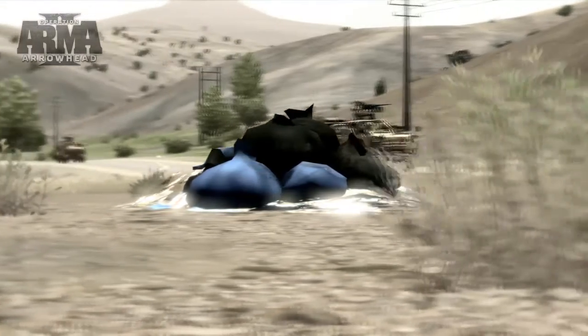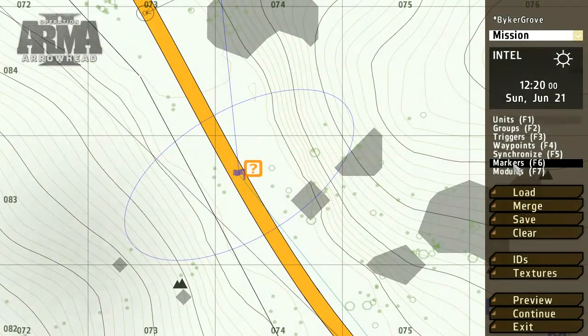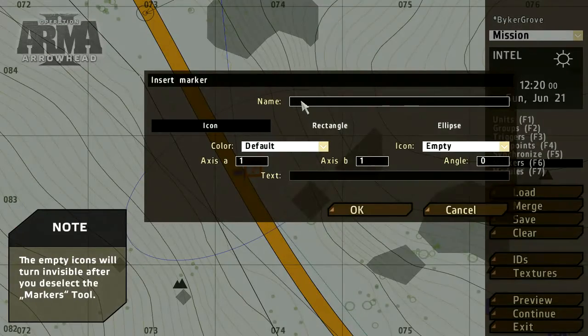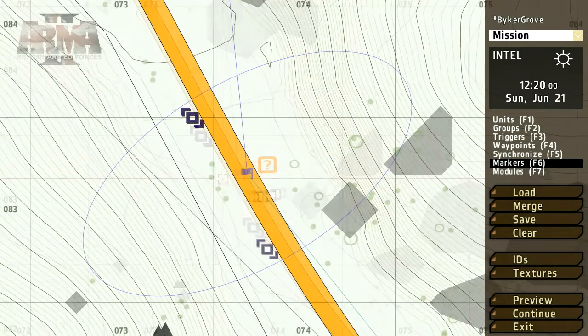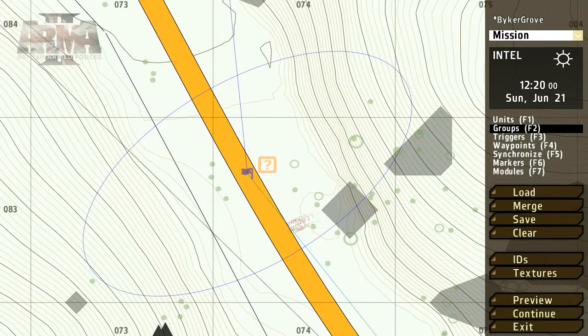To make the mission more dynamic, let's randomize the object's position. To achieve this, we'll need to add some markers and select the empty type, which ensures that they're not visible to the player. Using the Groups tool, click from the marker to the IED object. This means that the object will appear at any of these three positions.